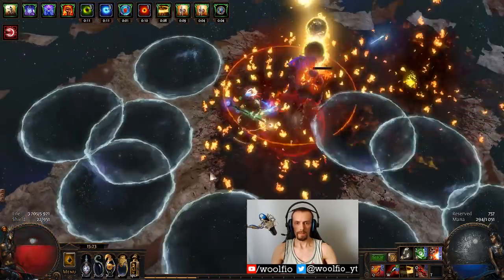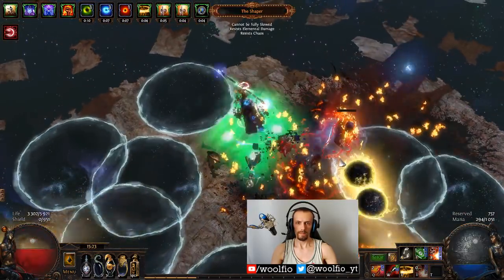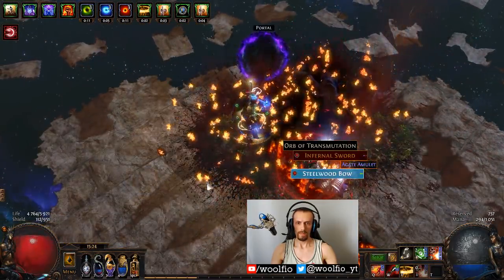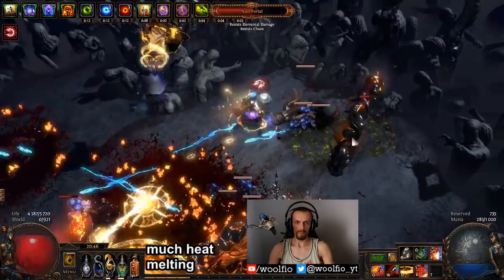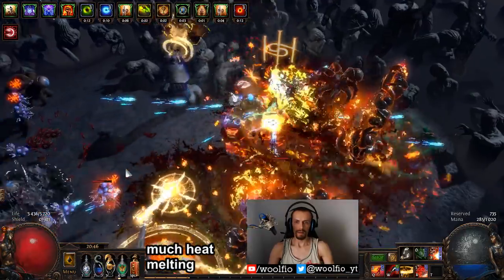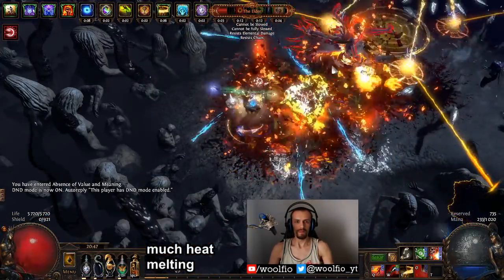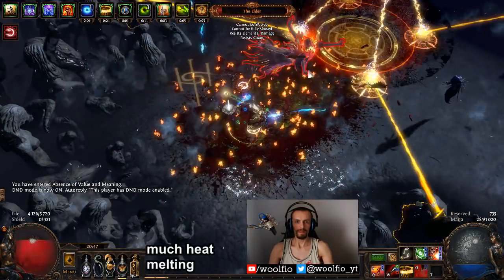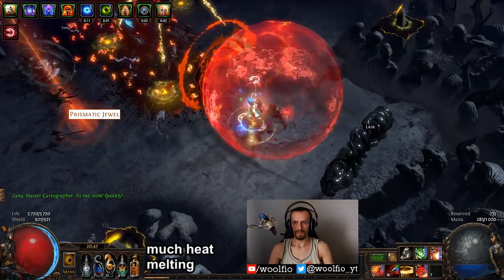I did manage to kill Shaper and I even got my first Starforge drop, but the fight itself was pretty disappointing. Same goes for Shaper Guardians. Elder is even worse because monsters from the portals do not leave corpses. I always had issues with not having enough corpses, and if I had enough corpses, I had issues with having enough mana. While mana issues could be solved, getting enough corpses is definitely a struggle.